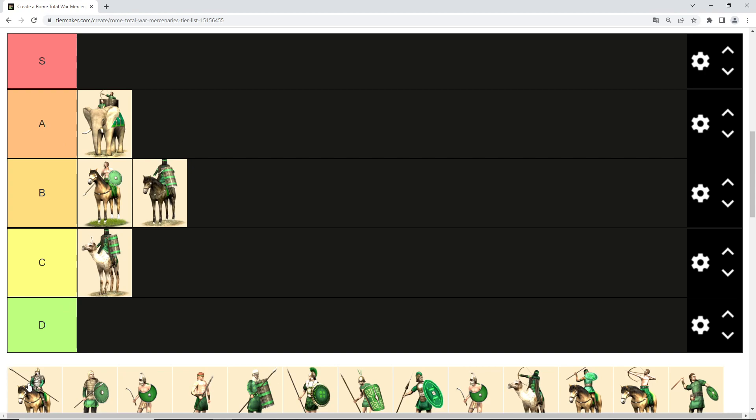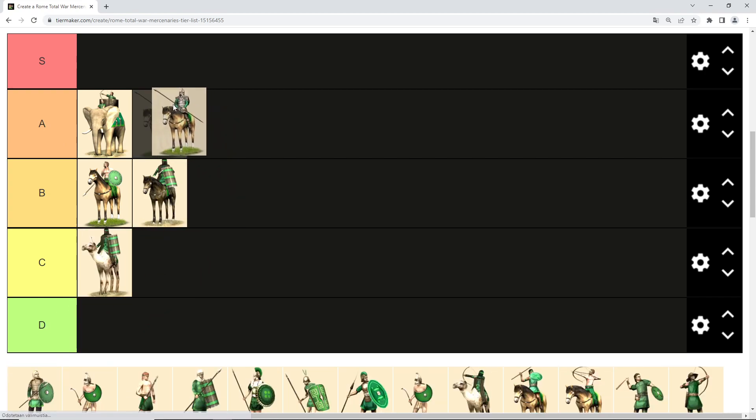Then we have the Numasian mercenaries — they are the better cavalry mercenaries. I think they are weak A tier, certainly better than the others because they can handle themselves against light enemy cavalry and expect to win. They may actually be a decent unit even though they are a bit more expensive than regular cavalry.